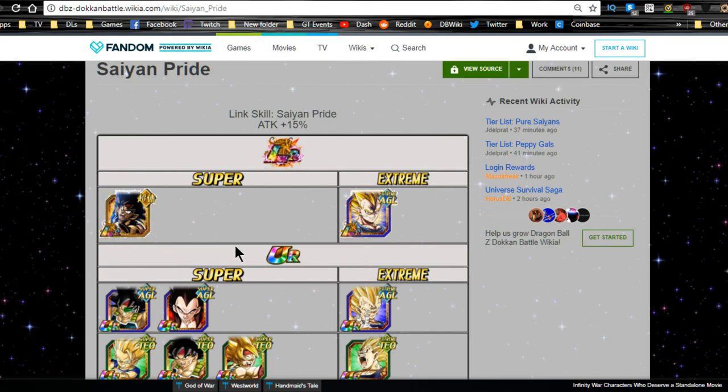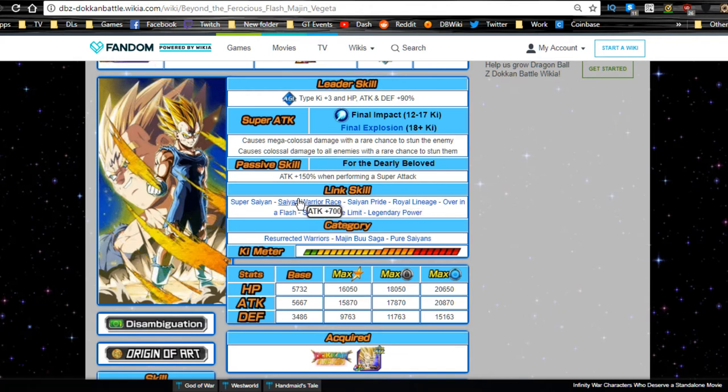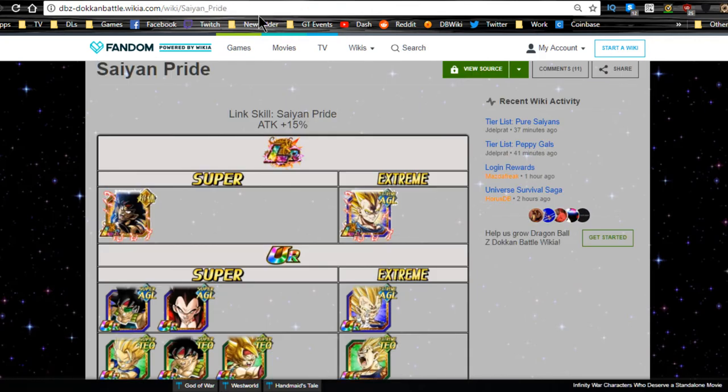In terms of Saiyan Pride, the only other LR with it is Majin Vegeta. Majin Vegeta's only other attack link is Super Saiyan. Everything else between them is Ki links plus Saiyan Warrior Race, so these two will link very well off each other — everything except Super Saiyan for Majin Vegeta. When running a pure Saiyans team, pretty much every Saiyan you run will be a Super Saiyan, so Majin Vegeta can still get his Super Saiyan link off for plus 10.